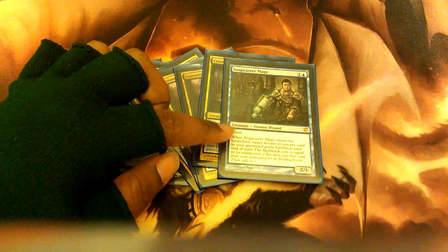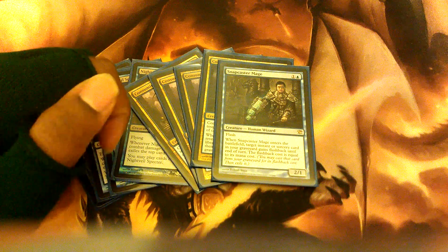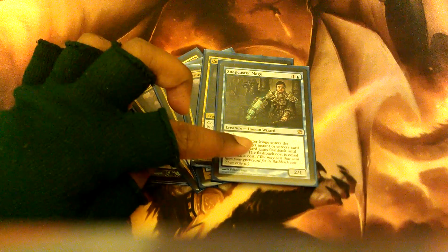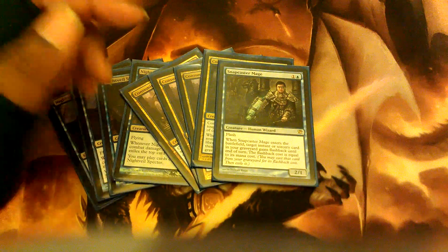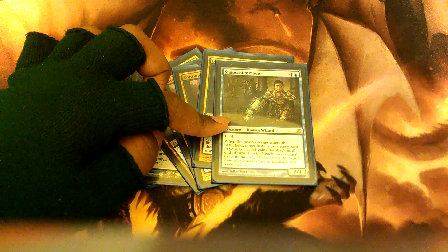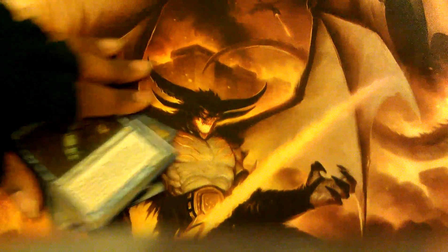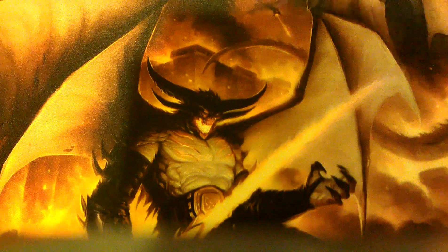Snapcaster Mage wasn't actually in the deck originally — I happened to open him in a box of Innistrad, so I was like, sweet, let's see how this goes, and he fits in perfectly. More often than not when the combo is going off, I'll drop him to flashback Glimpse the Unthinkable or even Mind Funeral, just to get a few more tokens onto the field. I'll cover the combo after I'm done with the mill tech.